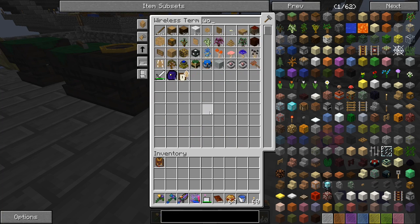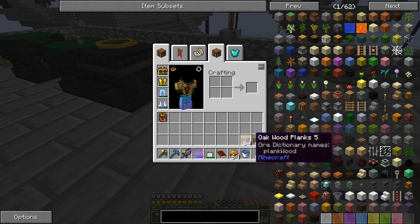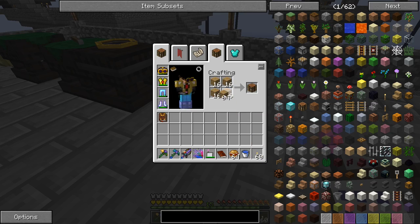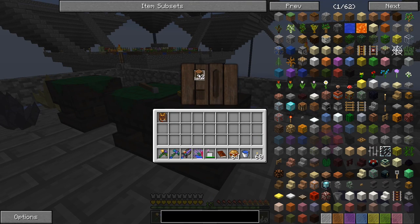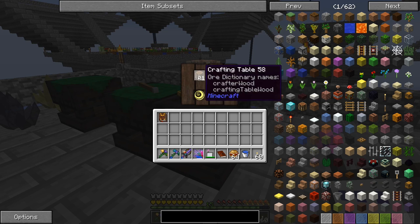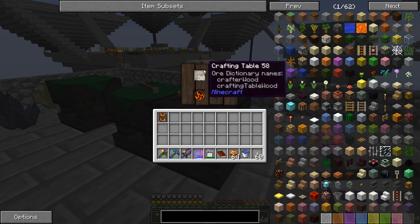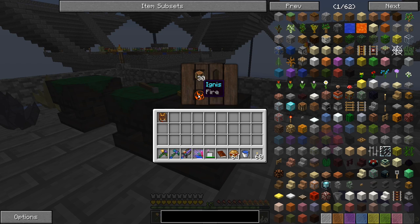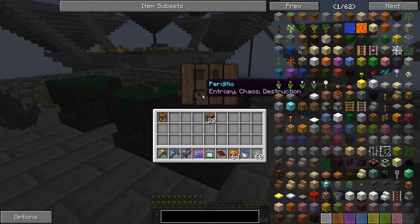Let me show you guys real quick how this works. When you run out of aspects you basically have to scan stuff to get more, or you can use the deconstruction table. There might be other ways, but a crafting table pretty much guarantees every single time you deconstruct one, you get a random base aspect.